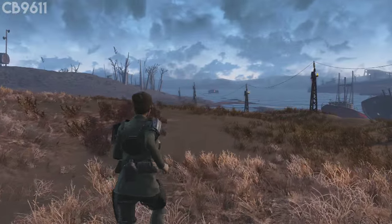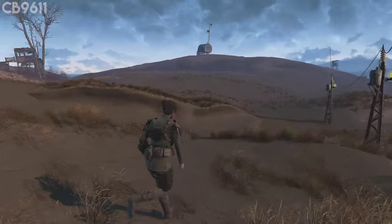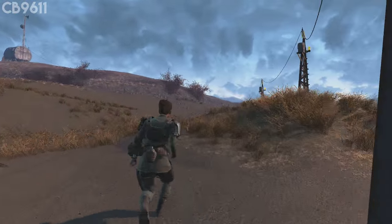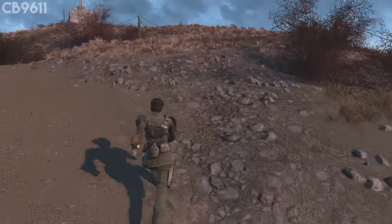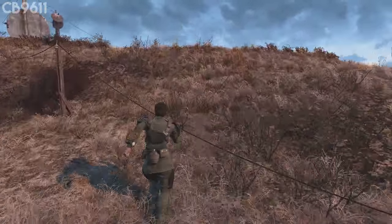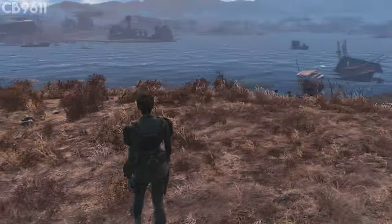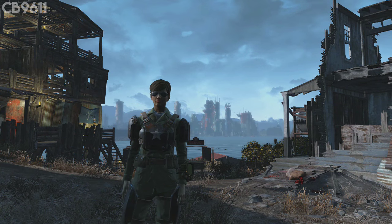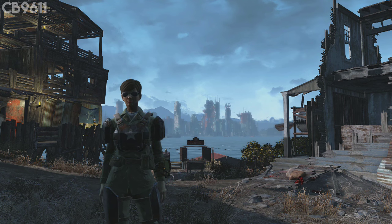For number seven — the last con — there is one more con for Spectacle Island than there are pros. But this place is still good and bad to build at at the same time. The hilly terrain can prove challenging to actually build on. If you're trying to build a settlement, you're gonna have to do some interesting workarounds because of all the hills — it's really hard to build on a level surface. But I've seen some crazy builds on Spectacle Island, and there are definitely some good workarounds for it.